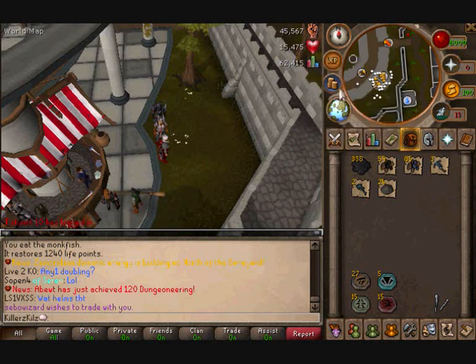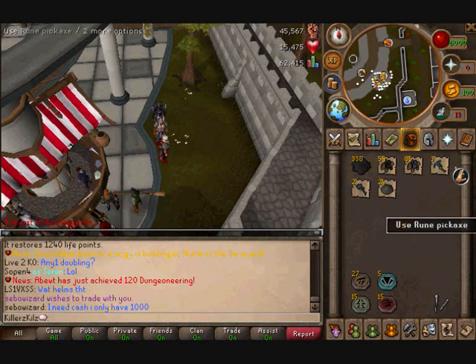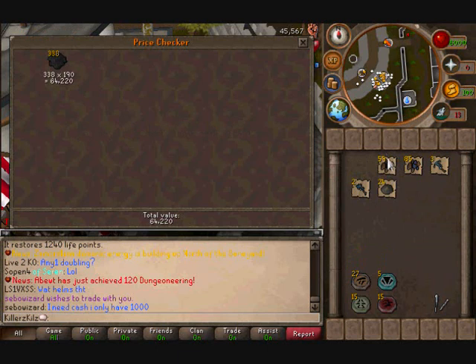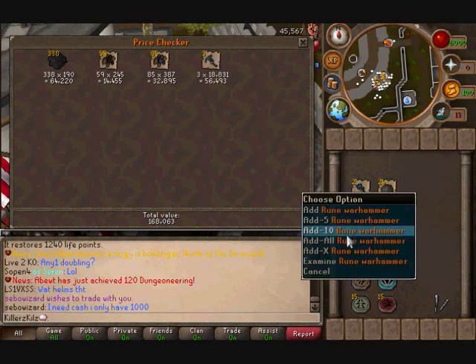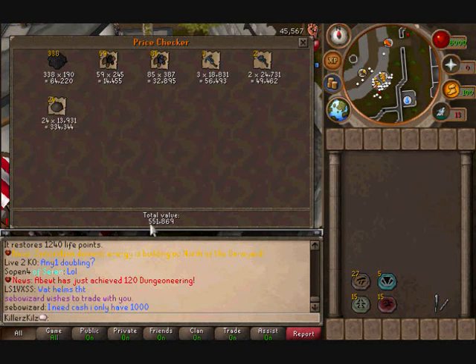All together I got 62,415 XP across all my skills combined. So this is what I got after one hour of Warped Tortoises — I'll price check it for you: 338 Swamp Tar, 59 noted Coals, 85 noted Mithril Ore, 3 Rune Pickaxes, 2 Rune Warhammers, and 24 Tortoise Shells.